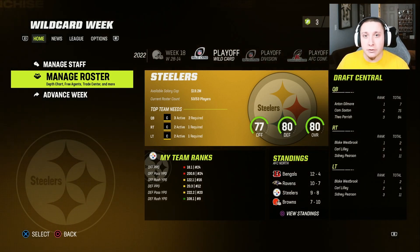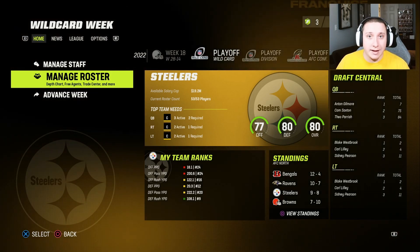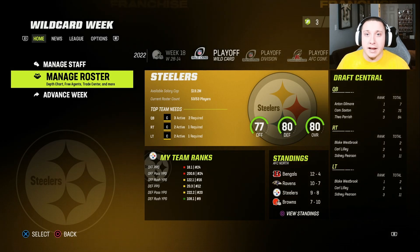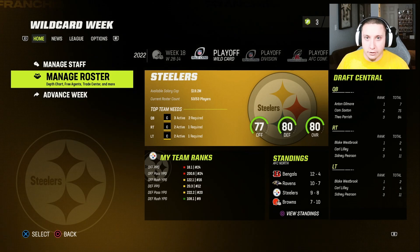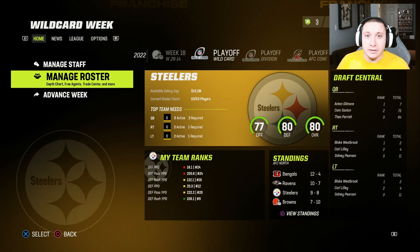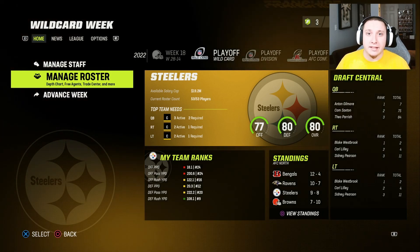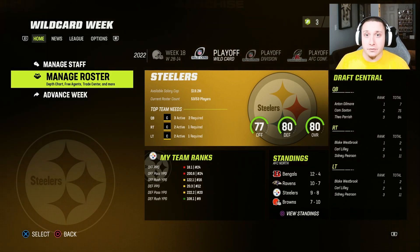Today's video is geared more towards roaming linebackers, which would be your 4-3 outside and middle linebackers and your 3-4 middle linebackers. We're going to pull players from right outside, left outside, and middle linebacker positions that could be utilized as a roaming linebacker — guys that are going to go sideline to sideline making tackles and cleaning up plays, not necessarily rushing the passer.